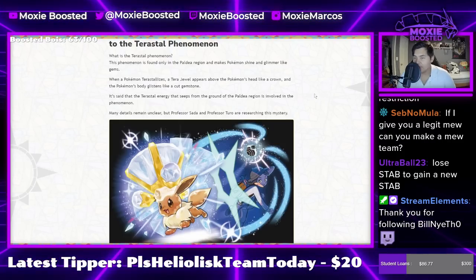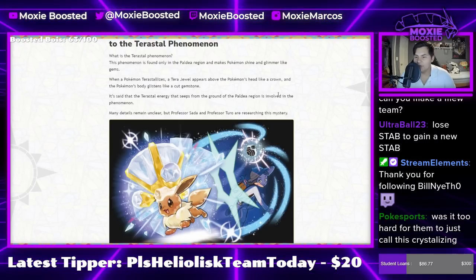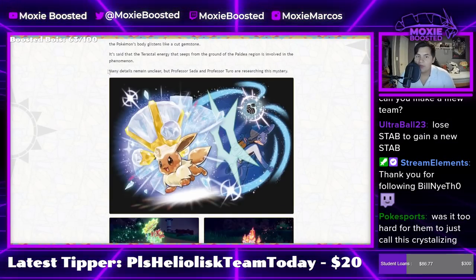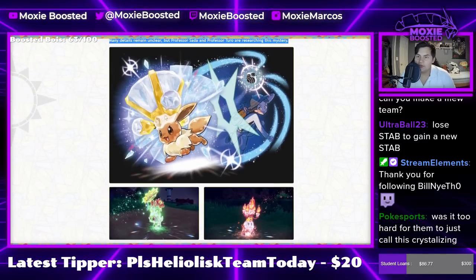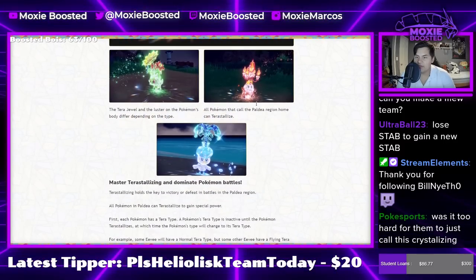It's said that Terastal energy seeps from the ground of the Paldea region and is involved in the phenomenon. I'm going to assume we have some kind of rock type, fairy type, or whatever type legendary — that's going to be the third legend of this game, because that's how things worked with Dynamax. Many details remain unclear, and Professors Sada and Turo are researching this mystery. We can see Eevee turns into what I'm assuming is the normal type Terastalization, just to keep the diamond look. But we can see the different typings.